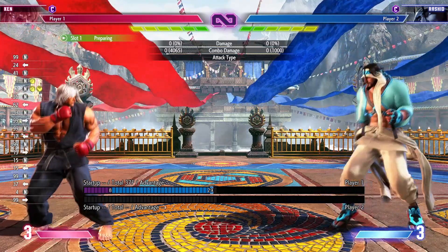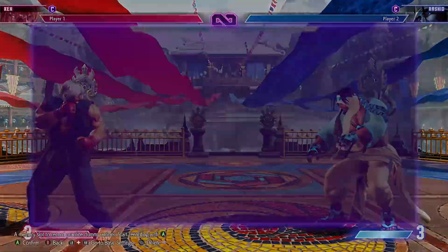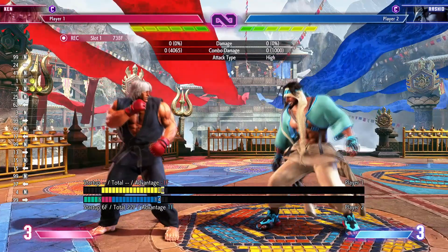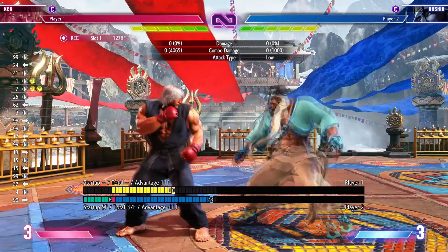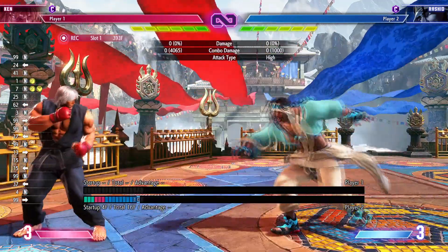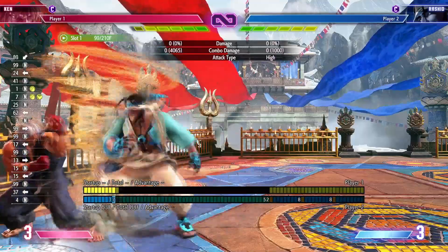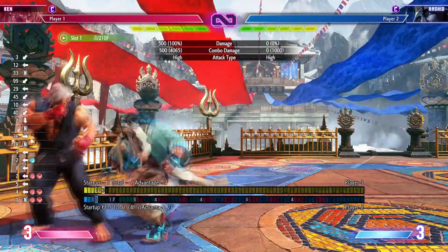The next thing I want to show you: Rashids like to charge their fireball on a knockdown setup, then once they hit you with the fireball they can do their spiral move, which is plus two on block. Then they can press light punch or medium for more pressure. On a big knockdown, just wake up EX DP — don't let them get that for free. If they do hit you with it and go into the spiral, just Drive Reversal it. It pushes them away, you get a reset to neutral — not as good as punishing it, but way better than being stuck in a block string.